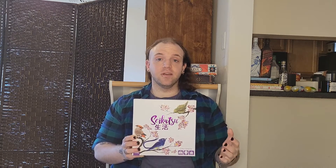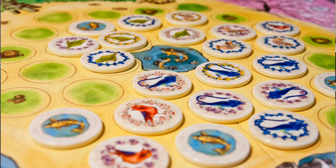Up next is Seikatsu from IDW Games. Again, a fairly pasted-on theme — with this you are planting and growing a Japanese garden. What you're really doing is taking chips from a central bag and placing them where it's most advantageous for you on the central board. This is a stunning game, and in a rare move for board games, it is designed to be ideally played by three players. It can do two, it can do four, but it is meant to be three. It is not overly complicated — I would place it just above filler territory in terms of complexity and time commitment. It is a great addition to anyone's collection. Seikatsu.